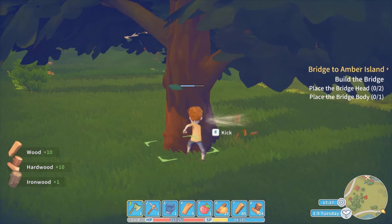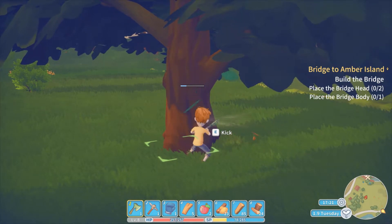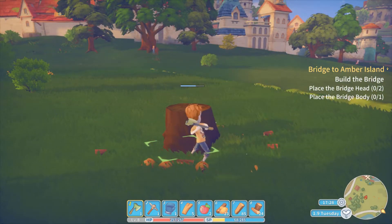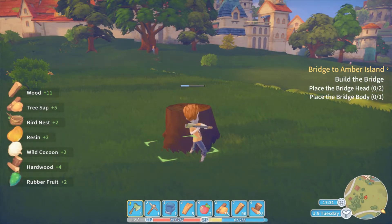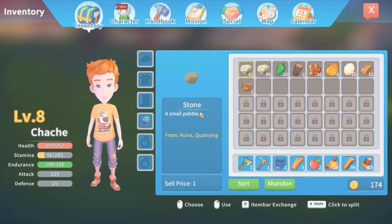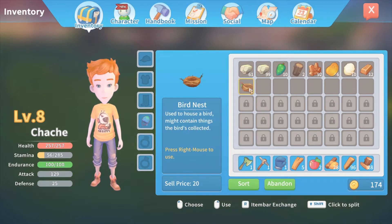Ironwood? Ironwood is new — I've never had ironwood before. There should be enough hardwood. What's ironwood? A bird's nest — that's a new item. So we got a house for a bird; must contain things the bird — or mouse — collected. Maybe we can have some birds. Wood produced by large trees — people say it's almost as hard as some metals. Cool. Old ironwood.